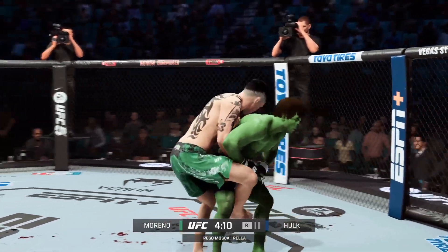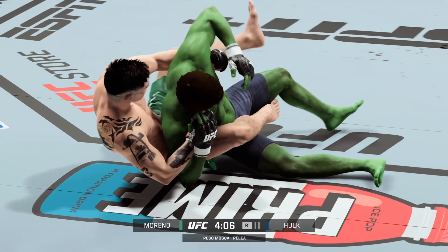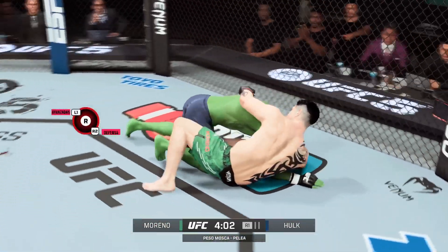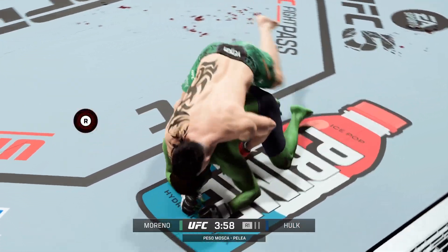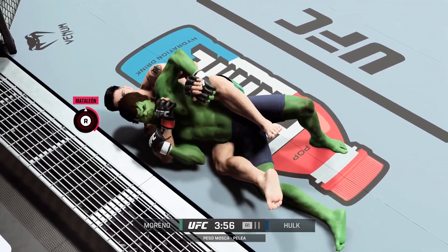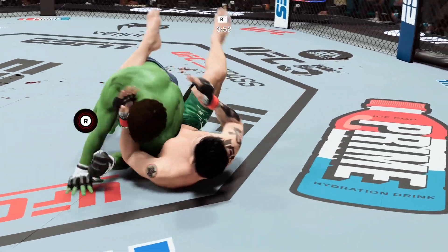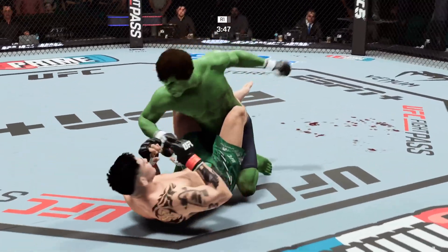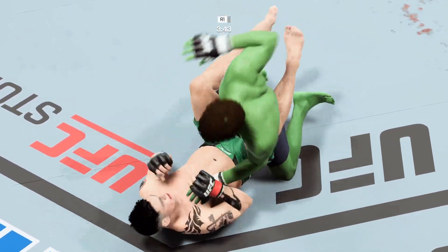Switching stances here. Moreno gets the early takedown — that did not take long. One minute into the fight and we got a full-on scramble. Nice headlock — he's got him in a choke here! He nearly went out, but instead he escapes and reverses. He didn't go out, he got out. Great job defensively by the fighter.